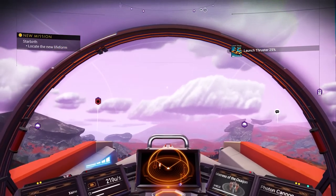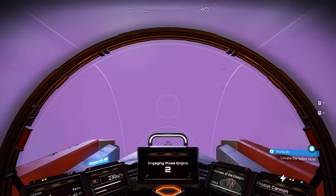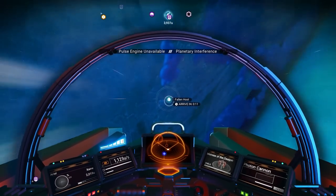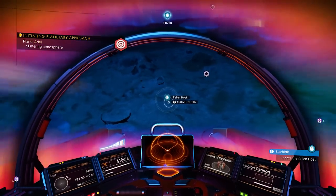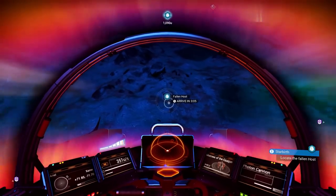Living ships as of this guide being made cannot be obtained by the standard means — purchasing from a space station or trading post, or finding them crashed on planet surfaces. First you must complete the origin questline, Starbirth.